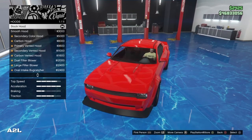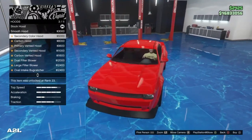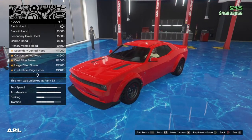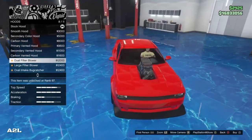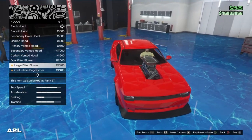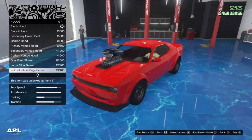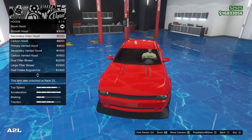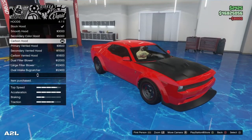We got hoods now. The stock hood right off the bat has its own kind of look. Then we got the smooth hood, the secondary color hood, the carbon hood, primary vented, secondary vented, carbon vented, dual filtered, large filtered blower, the oval intake bug catcher, and the triple intake bug catcher. Of course they don't have any hoods I really wanted. I guess we'll go with the smooth one for now — I might come back to it because there are some pretty cool liveries in here.